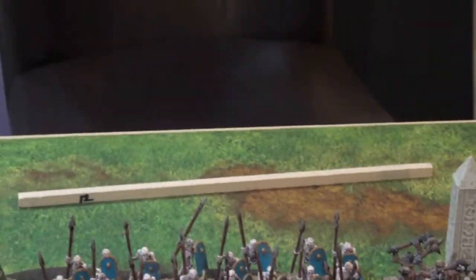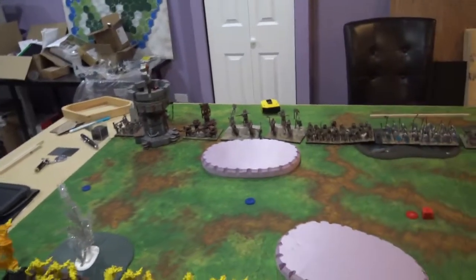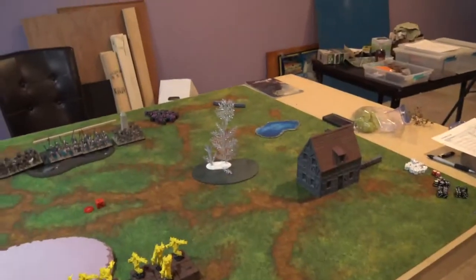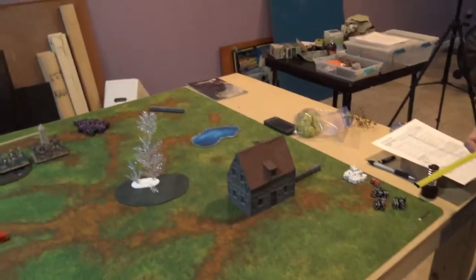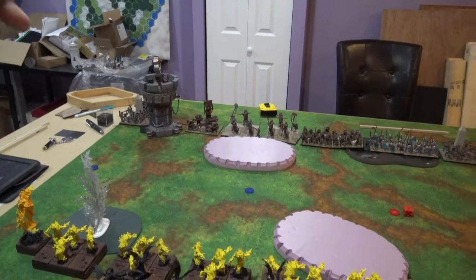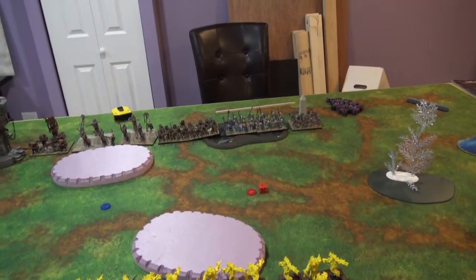We're playing the loot scenario. We have a token in the center and the other tokens placed around. We're playing with all woods — a wood here and a wood there, both height 2. We have flat difficult terrain in two spots, two pink height 2 hills, obstacles on this end, and two height 6 buildings. Hills count as height 2, and woods and blocking terrain as height 6. We'll roll off to see who goes first.